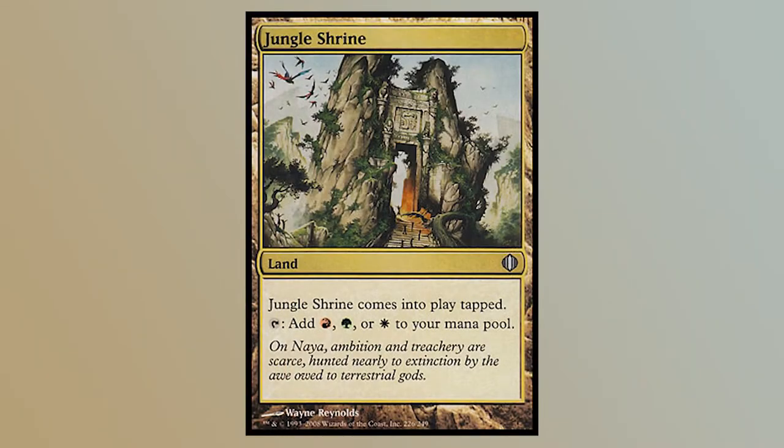Jungle Shrine. A land that enters the battlefield tapped, but taps for 3 different colors of mana: green, red, and white. These colors represent the Naya Shard from Shards of Alara, where it was originally printed. On Naya, ambition and treachery are scarce, hunted nearly to extinction by the god-like terrestrial gods. The Shard of Naya was full of aggressive beasts.